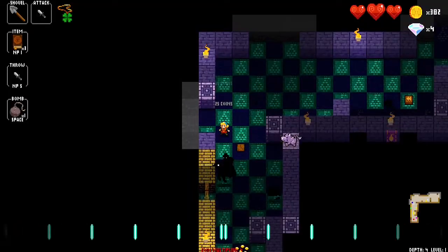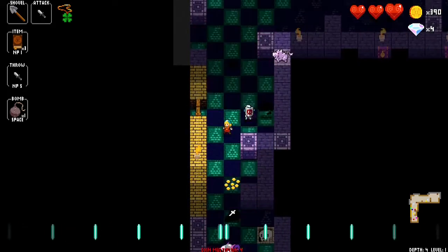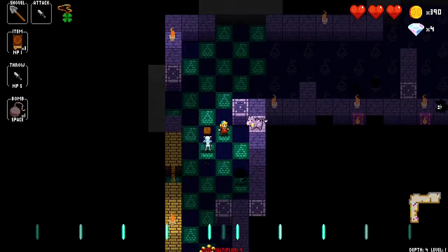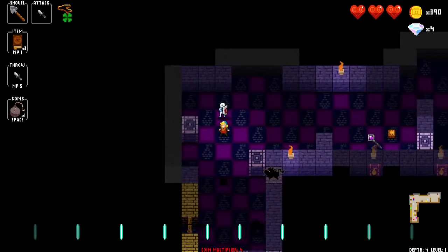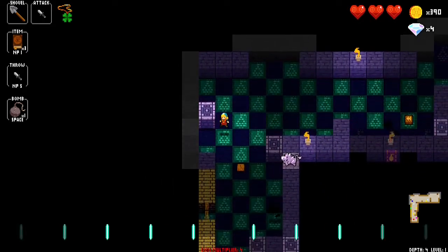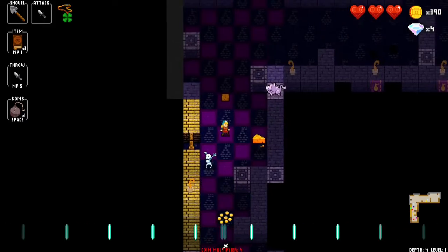There will always be a sarcophagus in the exit room that will spawn skeletons. This is a skeleton from the sarcophagus — if I kill it, it will spawn another skeleton. A good trick you can do: you don't always want to leave them alive, but you can leave this guy alive.